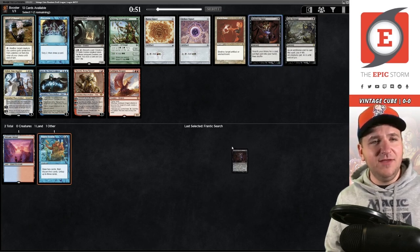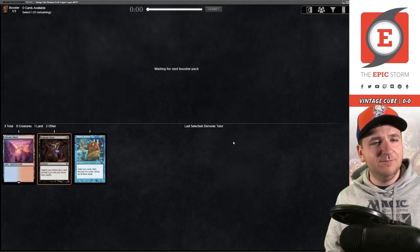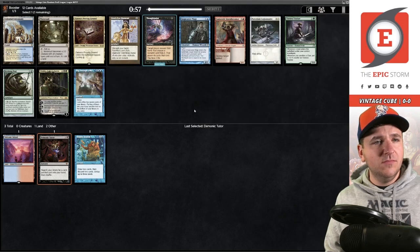Demonic Tutor on pick three — don't mind if I do. I was originally looking at Preordain, but Demonic Tutor signed me up. It's a good pack, there are still some other playables. Then we get the Lion's Eye Diamond — I think storm is open.